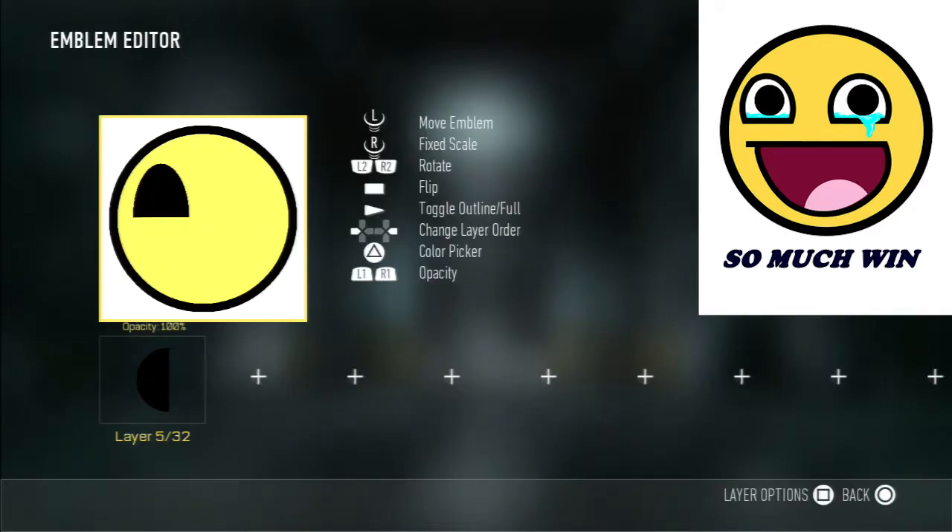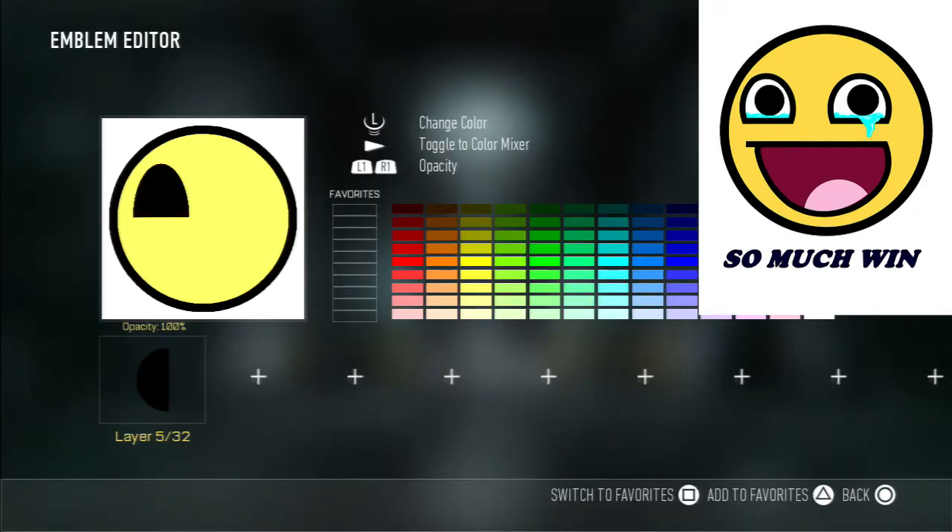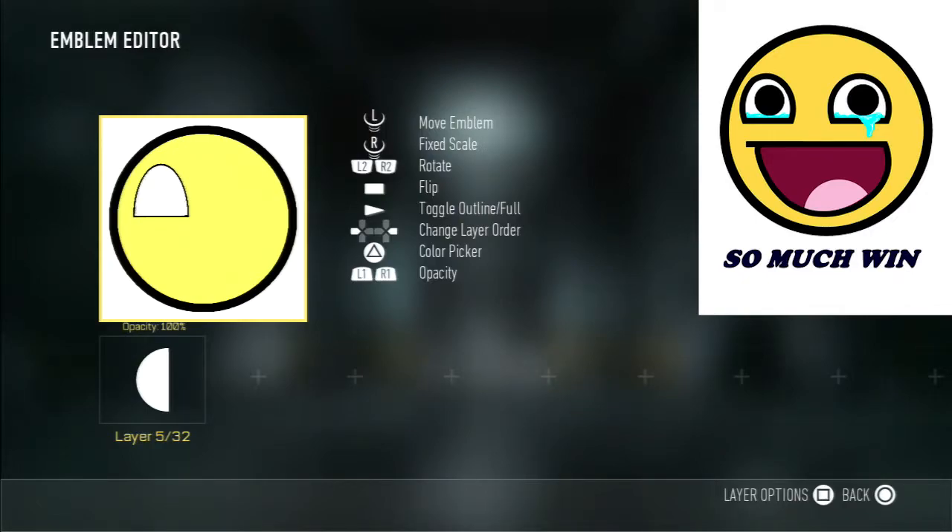We copy, paste, then we change this to white — there we go. Then we just shrink that down to be the inner part of his eye, probably about right there. Let me see — I think right there, yeah, that looks pretty good, I like that.